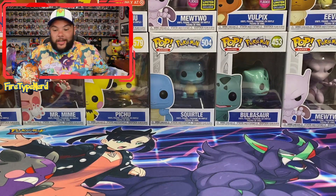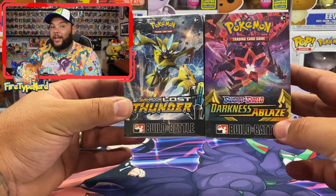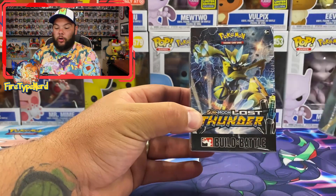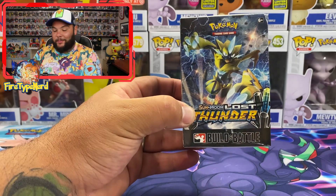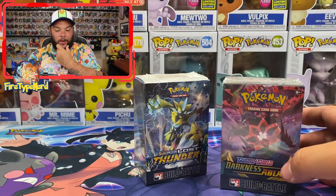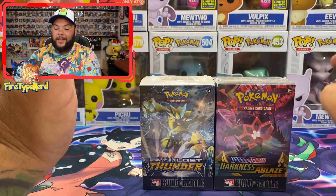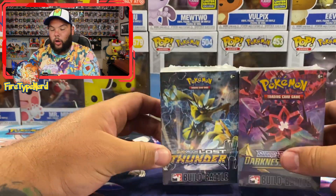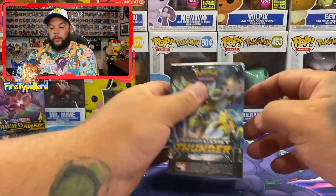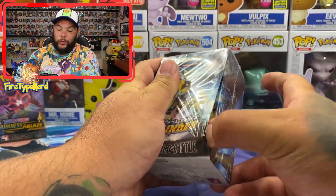Alright, so here we go guys. We have our two Build and Battle Boxes. We have an Eternatus from Darkness Ablaze and a Zeraora, I think that's the name of it, from Lost Thunder from Sun and Moon. So let's crack these open. We've got two different eras — Sun and Moon and Sword and Shield. Let's go old to new, so we'll start with the Sun and Moon Lost Thunder.